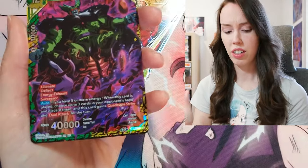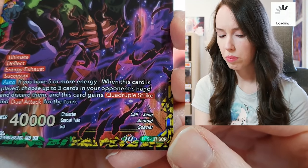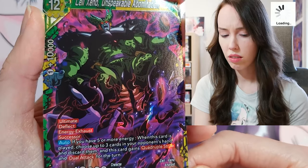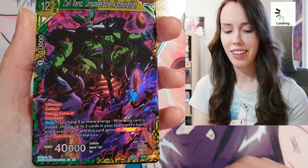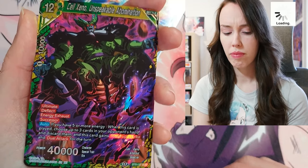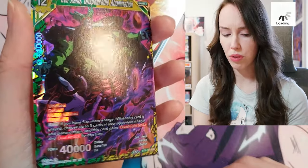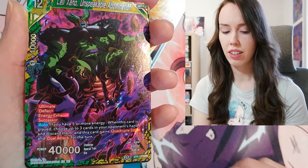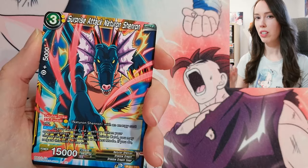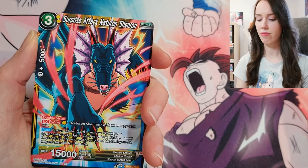Whoa, hang on — I just saw this says SCR. But it's kind of confusing — it's got some beautiful rainbow foiling but it wasn't the last card either, so I don't know what to make of that. I'm just going to sleeve it and look it up later. I'll look out for that in the next packs and see if it's similar or if that was just like a glitch in the matrix.